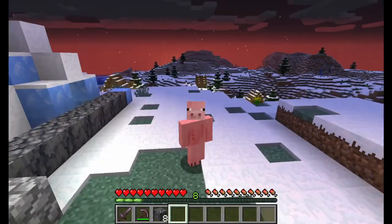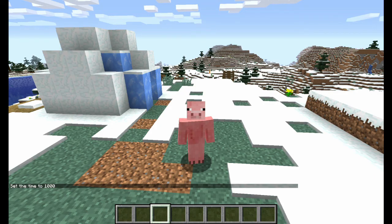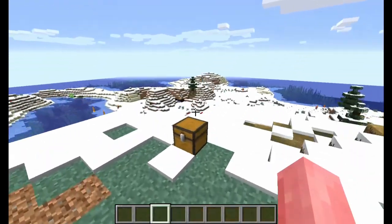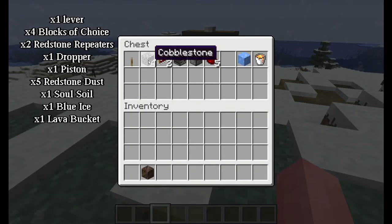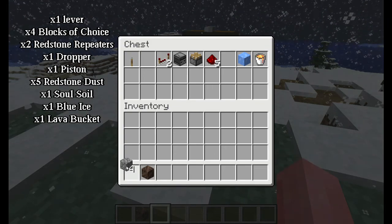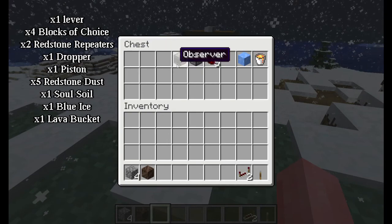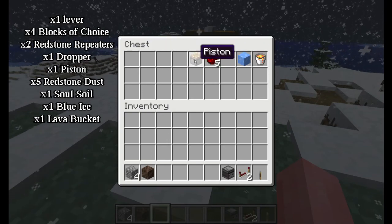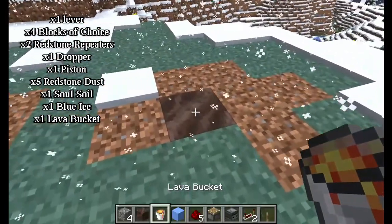Let's go on to the third — well, the fourth one. This should be the last one. What you'll need for it is one soul soil, four blocks of your choice, a lever if you want to turn stuff on and off, two repeaters, an observer, a piston, five redstone dust, a piece of blue ice, and a lava bucket.